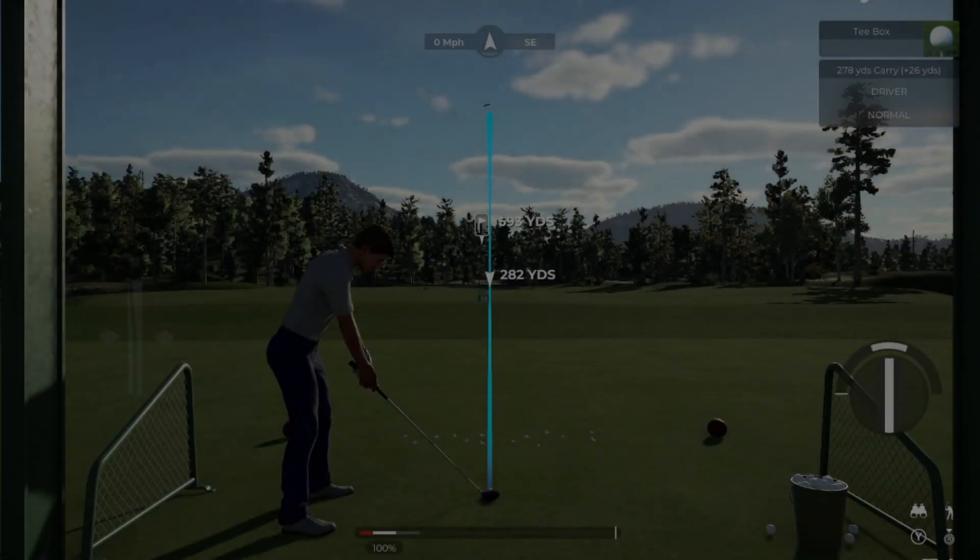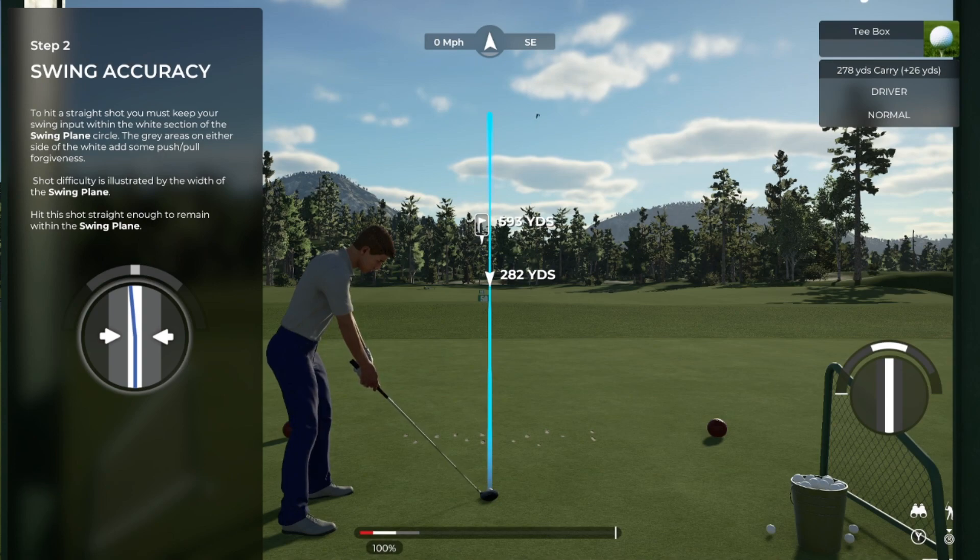Great work on that one. After each shot, you will get feedback as to how accurate your shot was in the bottom right-hand corner. In the middle of that circle, there's a white stripe, and that is your swing plane — that is where your swing needs to live. The more difficult the shot, the more narrow your swing plane will be, so pay attention out there. Now let's try another swing and keep it inside that white stripe.